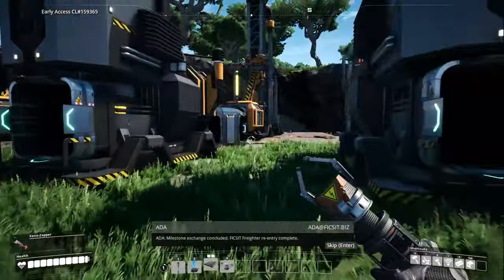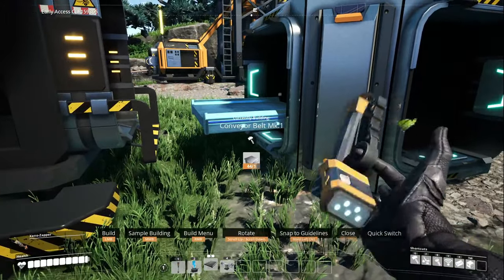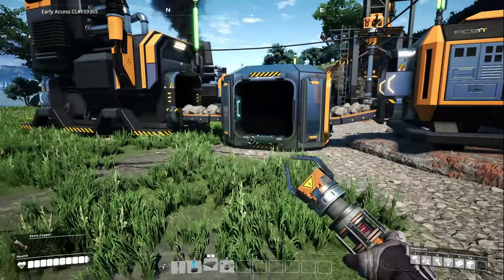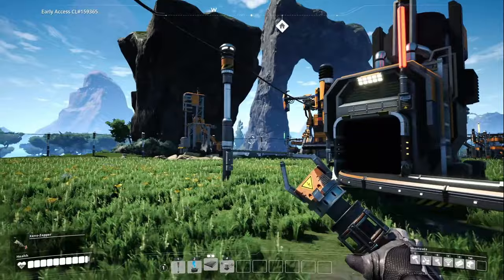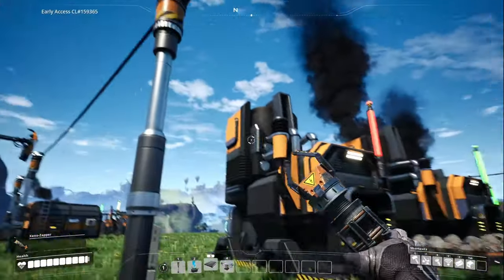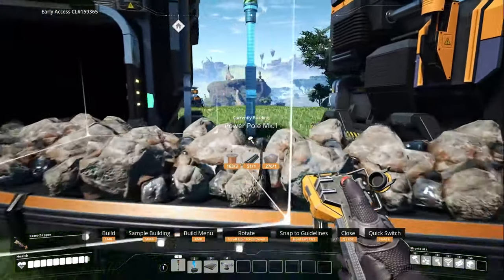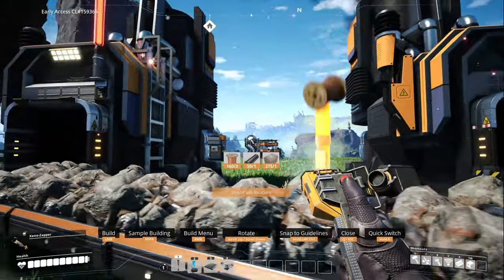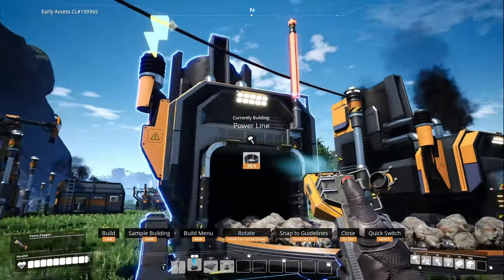Milestone exchange concluded - Ficsit Freighter re-entry complete. Usually I don't build things this close together but it works. We need power - this is our main transmission line in the area, so I don't want to connect machines directly to it if I don't have to. That's kind of how I do it. Let's go ahead and put a power pole right here and see if I can get a cable there without it looking goofy. I'm happy with that.